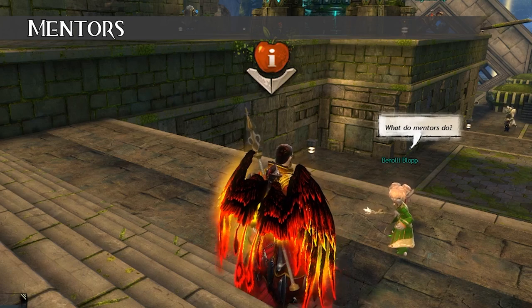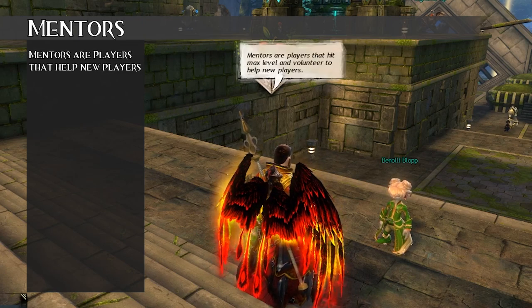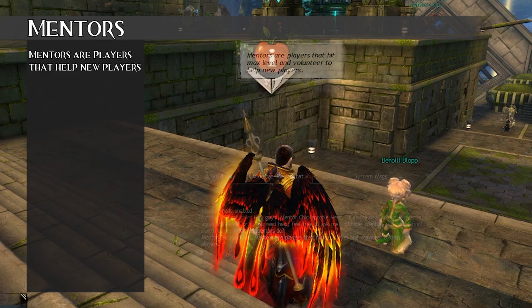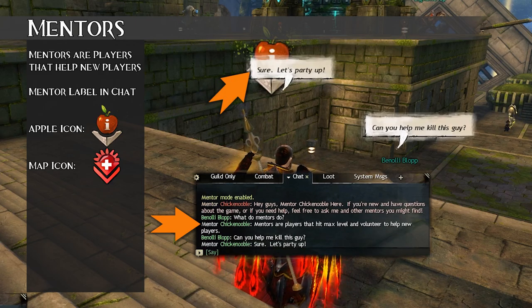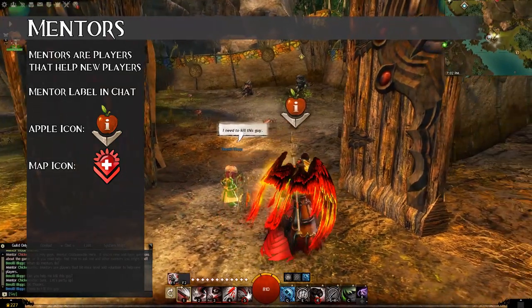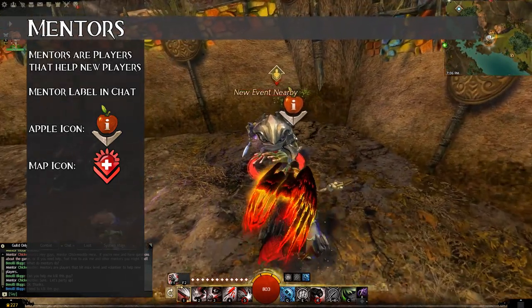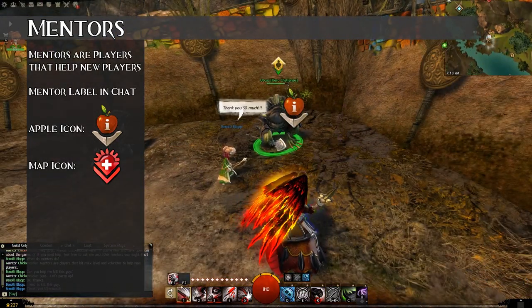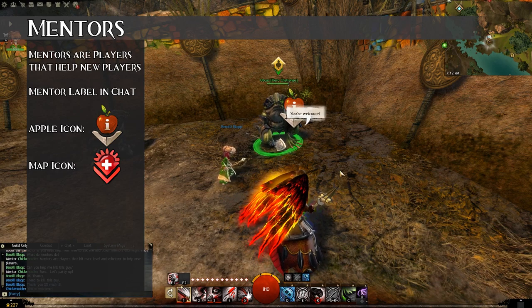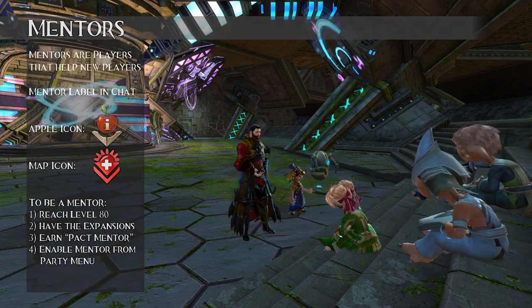Now that you know about chat and chat links, I want to tell you about a special breed of player: the Mentor. Mentors are players who volunteer their time to answer questions and assist new players. They appear in chat with 'mentor' before their character name, get an apple above their head, and appear on the minimap with a special icon. Mentors are experienced and knowledgeable — lean on them when you see them, and ask questions freely. Whenever I'm in a low-level zone, I tag up as a mentor because I want new players to have a good experience. Under the party menu, you can press the Mentor button to become one yourself.